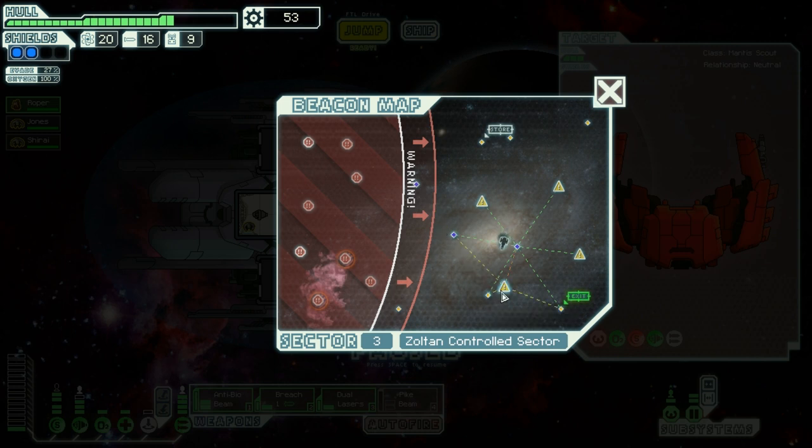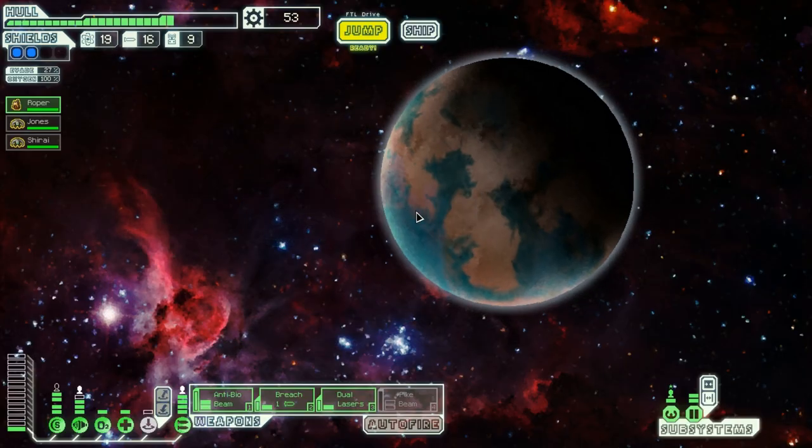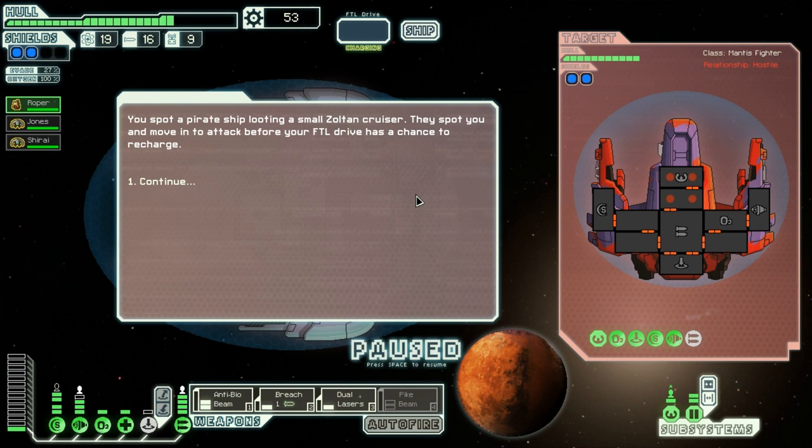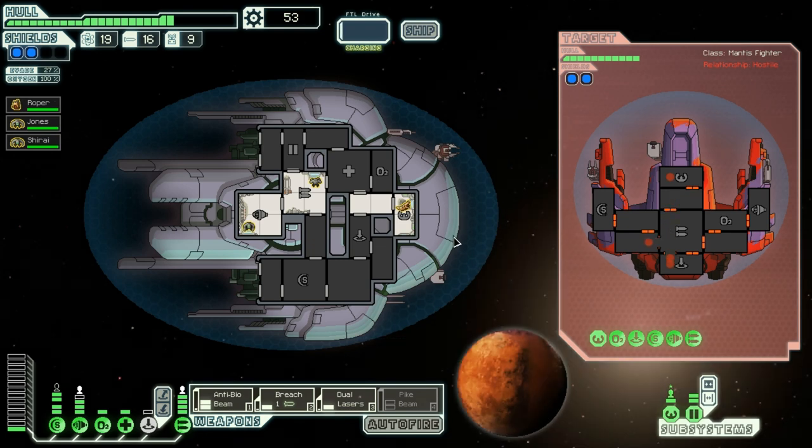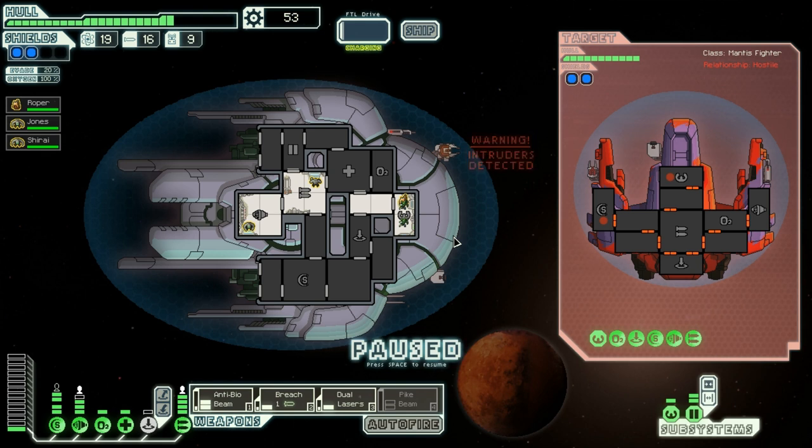Okay, so I think I have time to go — one, two, three, four — I probably have time to visit all of these. You spot a pirate ship looting a small transport. They spot you and move in to attack before your FTL drive has a chance to recharge. Oh hell, they are coming aboard. Let's see where they teleport. Great part to come in.